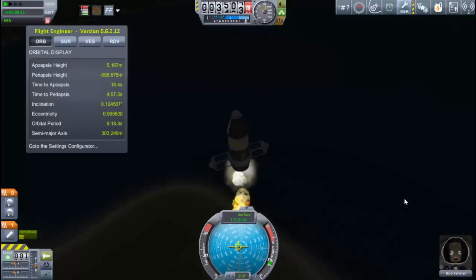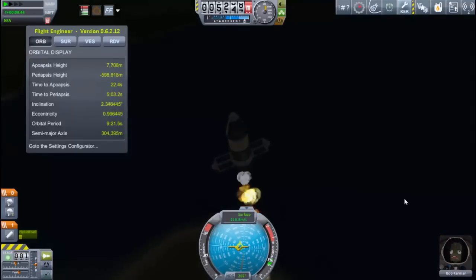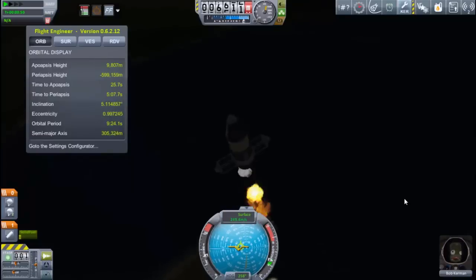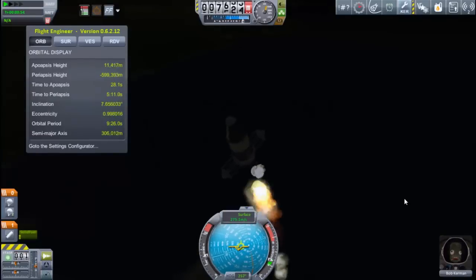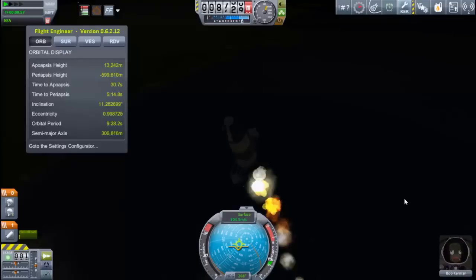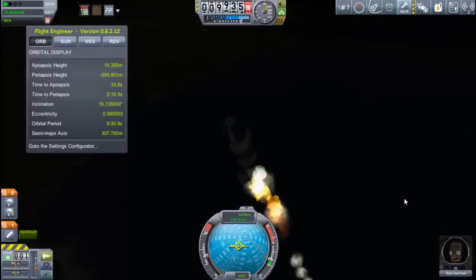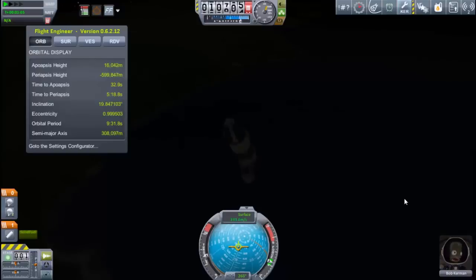I have to be gentle and make constant corrections, but we seem to be doing all right. The SRB makes things a little different because I have no throttle control whatsoever — I can't shut this engine off. Once I've lit this fuse, this engine's going to burn until it runs out of fuel. That's the reason why I went for the liquid engine with the first mission, but here I do want to test the SRB.